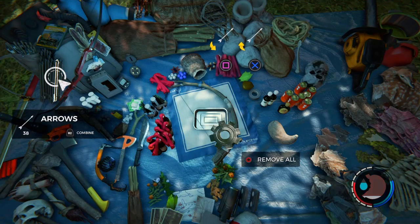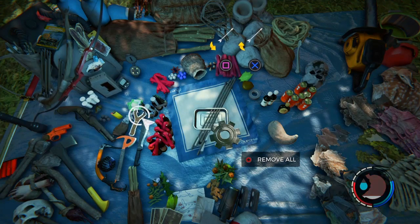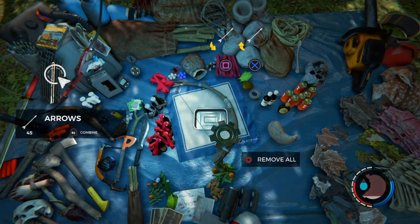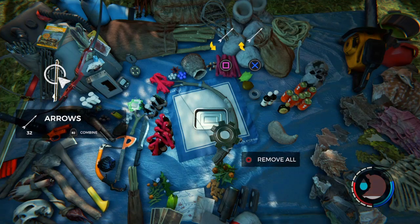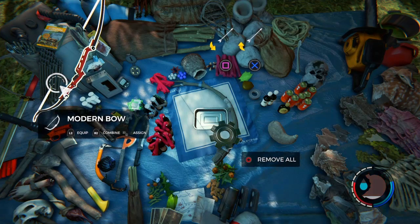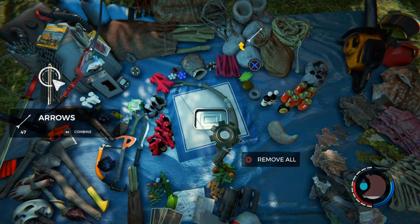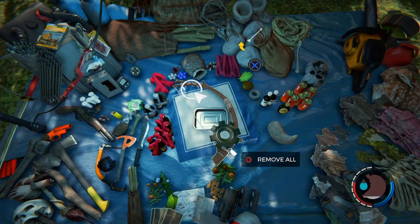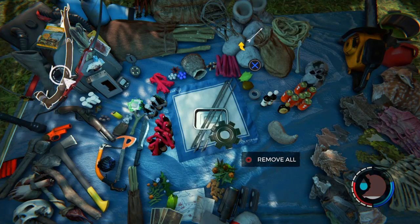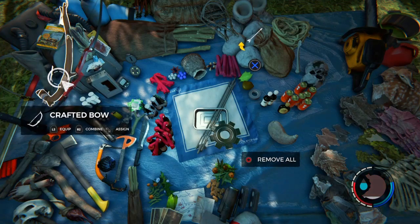Put the metal tin tray in the middle, put the crafted bow in there - I recommend a crafted bow because it's right next to the arrows. Hold R2 so the arrows go in, then tap R2 for the bow so it goes in the middle. For arrows you hold R2; for the bow you tap R2. Then it'll duplicate 50 again. Remember: tap for the bow, hold for the arrows.